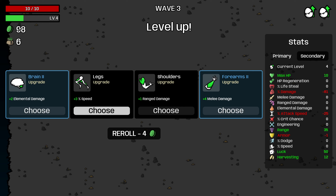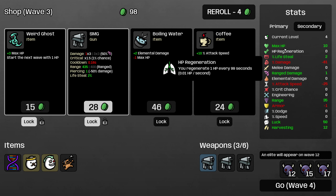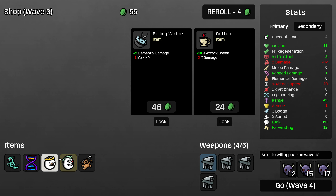Making 98 this wave, not amazing, we are a little behind on income. I'll take 1 ranged damage and 2% lifesteal — that could be a pretty significant bonus as we continue to level up. We'll grab that, take the SMG and the Weird Ghost, giving us plus 1 HP and some bonus damage.